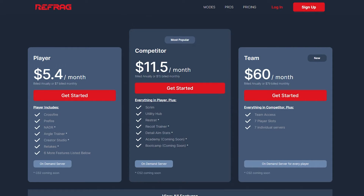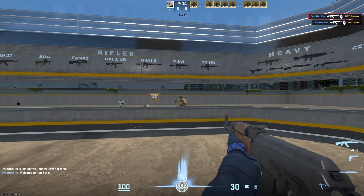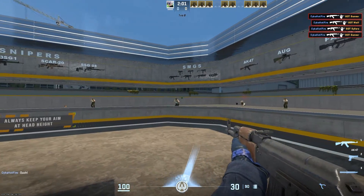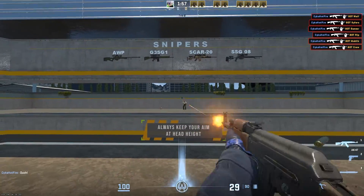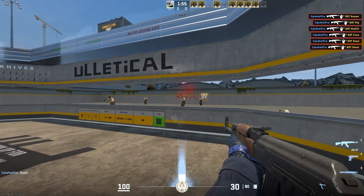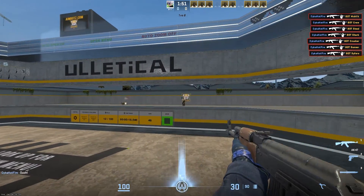I actually did not realize this one costs money to use. So if you don't want to pay, here's a third option: the aim_bots map by Uletico — the one from CSGO that literally everyone used. That will be the third link in the comments. It's the same steps as the other two: download it, put it in the maps folder, make sure your launch settings have minus insecure, and you're set.